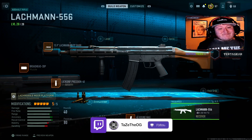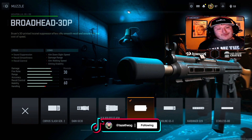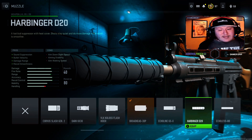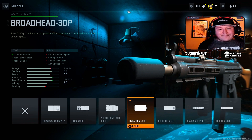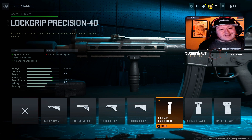The next gun is the Lachman 556. This is one of my favorites to use, and it is absolutely insane. First, for the muzzle, we're using the Broadhead 30P. This is going to give sound suppression, recoil smoothness, and recoil control. You can use the Echoline or the Echoless 80, but personally this has been absolutely overpowered. For the underbarrel, we're using the Lock Grip Precision 40. This gives hipfire accuracy, recoil steadiness, and aim walking steadiness. You'll lose a little bit of aim down sight speed, but I personally don't notice it that much.